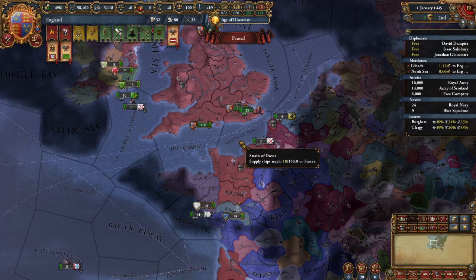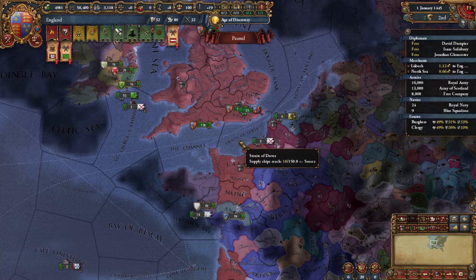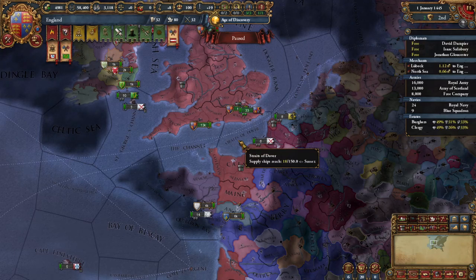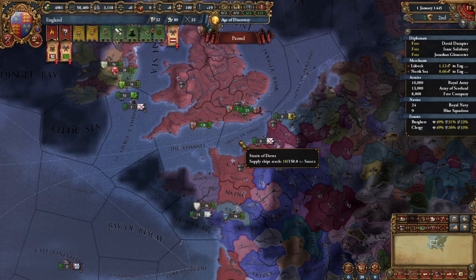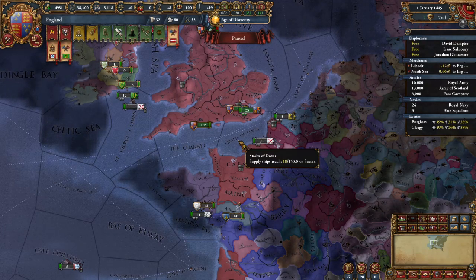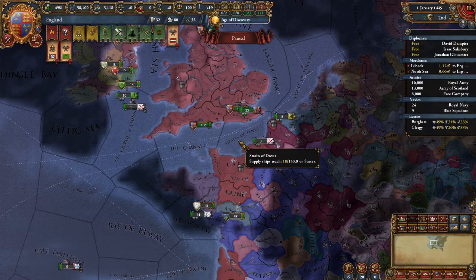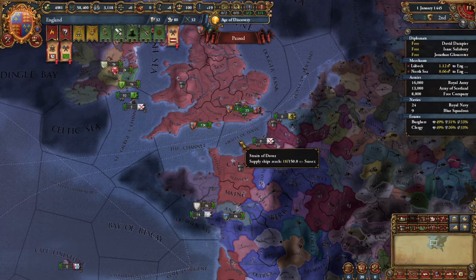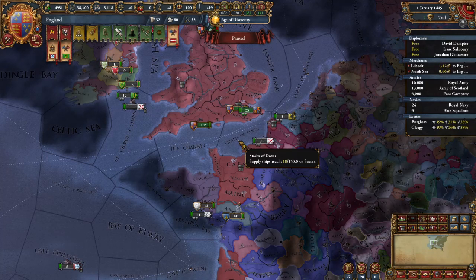The best place to start is to explain subjugation CBs. Subjugation CBs are incredibly rare in EU4. You usually get claims, then at the very rare instance you get cores, even more rare you'll get a PU mission, and along the same lines of PU missions, you get subjugations. England gets one, France gets one, and you might get one in the Diet of the Nobility. They're pretty rare.